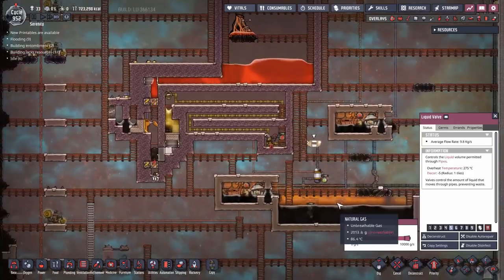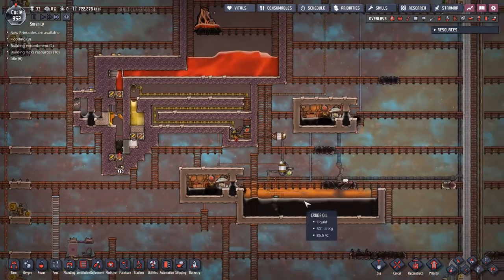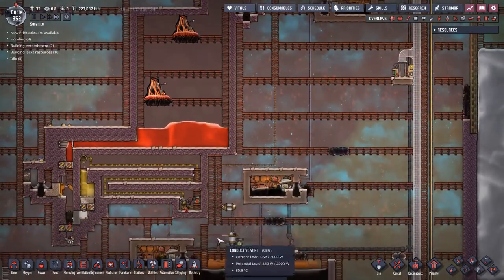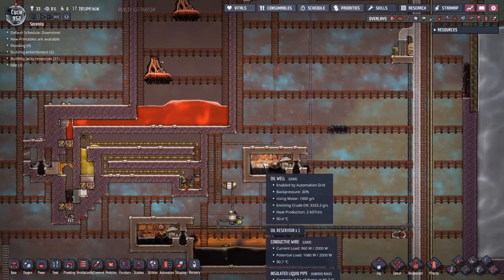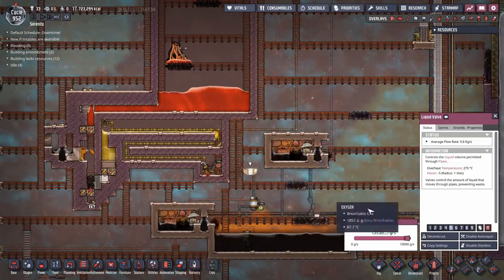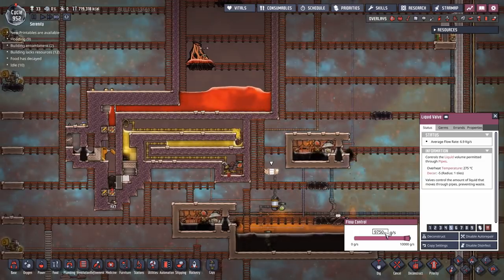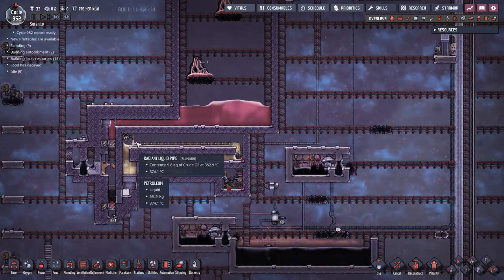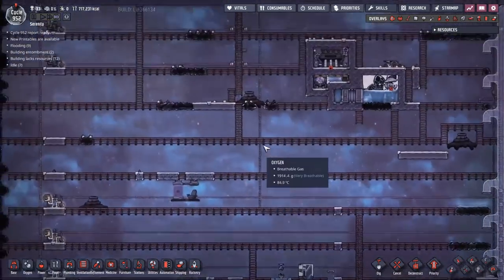I've set this to 9750 — even with the ventings I should get that much from these three oil wells. These three oil wells would theoretically, if they ran 100% of the time, produce 10 kilos of crude oil per second. However they need to get vented, so they stop producing oil during that time. I'm not sure what it will average out at — it depends on the tinkering skill of my duplicants and other factors. I'm guesstimating 9750, though it might be only 9.5 kilos. I'll find out as this goes on. The temperature efficiency is going up, so we'll stop burning so much magma.